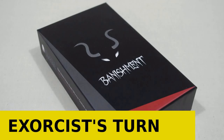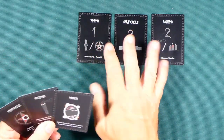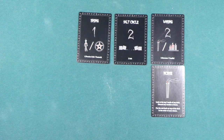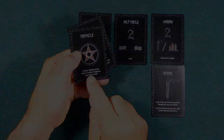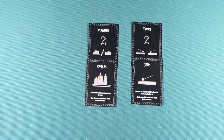The exorcists play first. They may either draw two cards from their deck, or draw one card and play one card. If they play a card, it can be placed as a component to one of the rituals, bringing it closer to completion, or it can be used for the action described on the bottom of the card. If the ritual has all its components played, it is completed and can be removed — the exorcists are closer to victory.